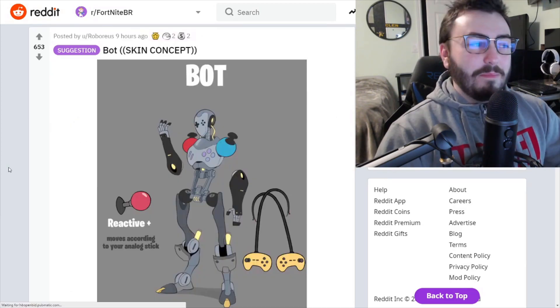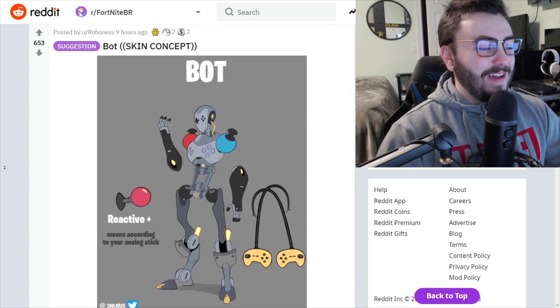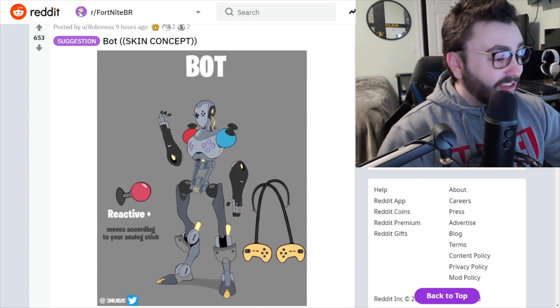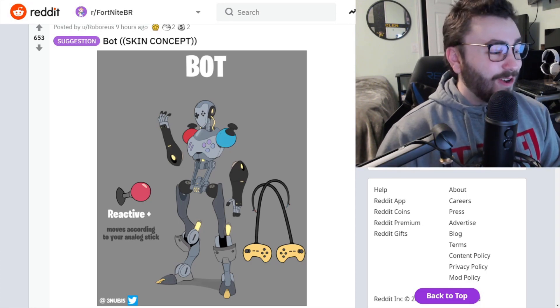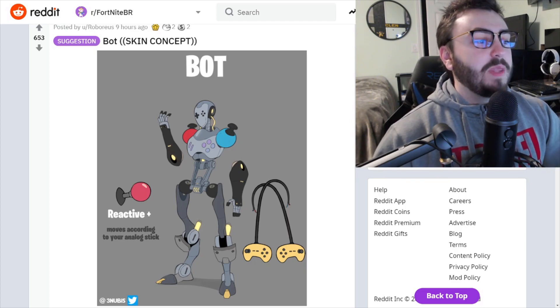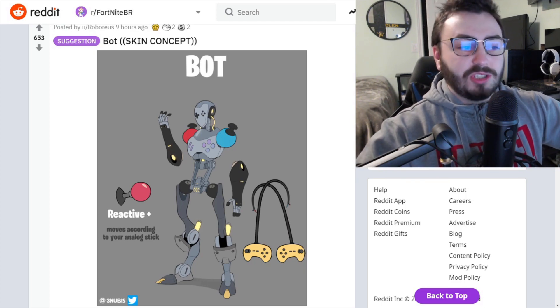The bot skin concept — I love how it's an actual bot. It's reactive and moves according to your analog stick. That's actually a really good idea for a skin concept. I love how there are no actual arms, just kind of floating there, really like Rayman. I like this a lot.